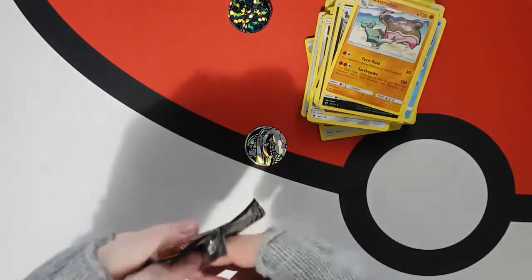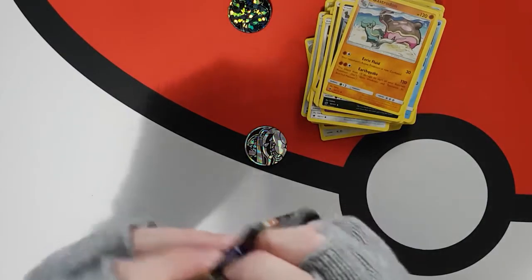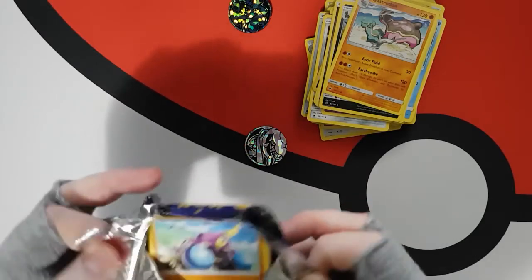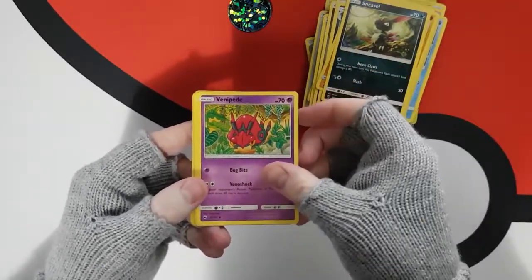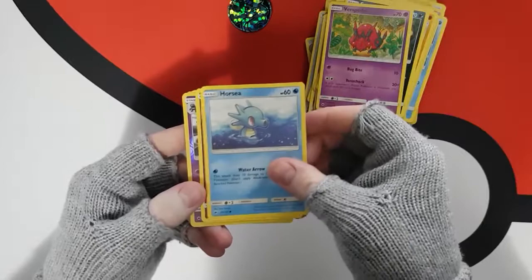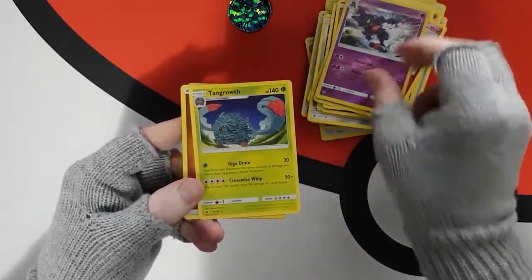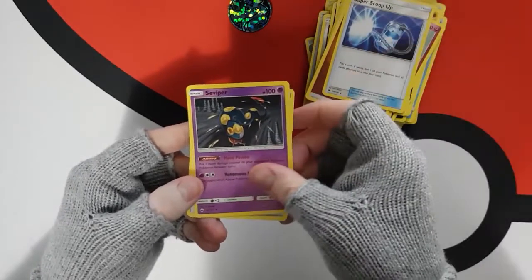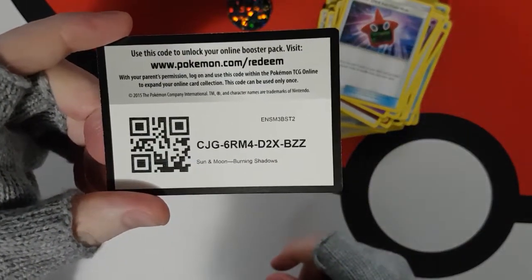What was it? Burning Shadow — we're doing the Burning Shadow. Crabominable, Sneasel, Venipede, Horsea, Cutiefly, Toxicroak, Tangrowth, Energy, Super Scoop Up, Seviper, Rotom Dex — Pokéfinder mode. Last code — there you go.